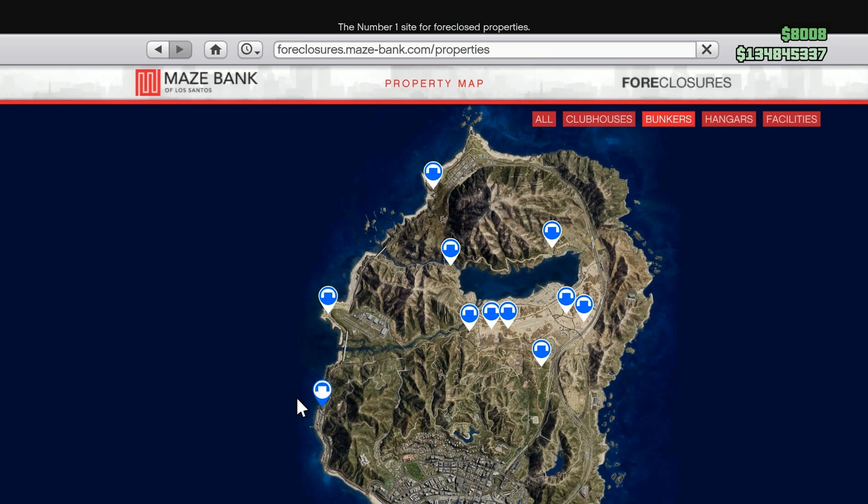Here's the map from the Mays Bank foreclosure site of the 11 bunker locations. No matter how you slice it, you just can't possibly make the fastest deliveries to Los Santos from the three bunkers to the north of the Alamo Sea, so I eliminated those from my testing right from the start.